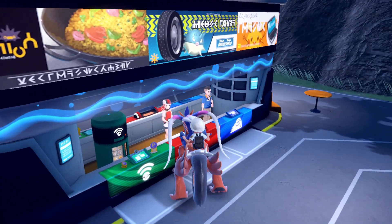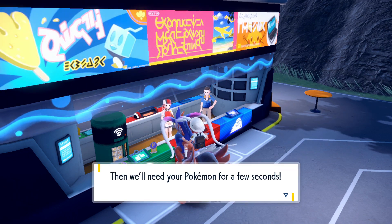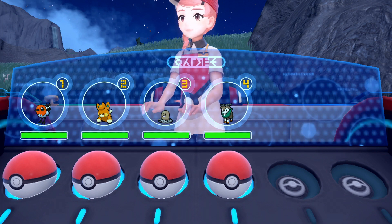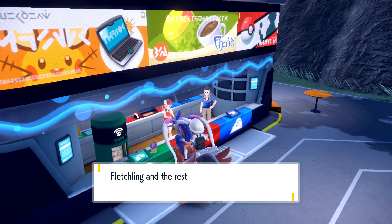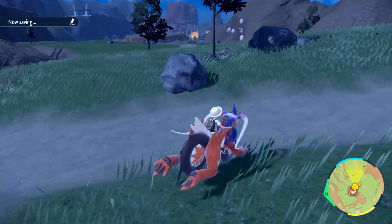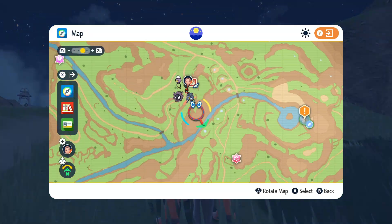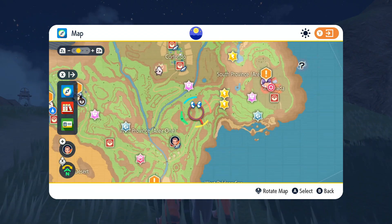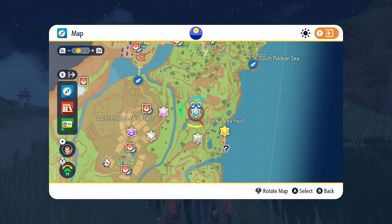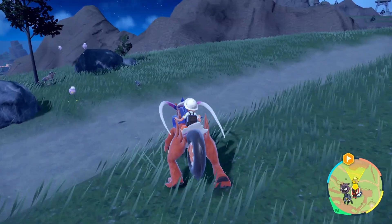Oh thank Christ! Still up and about, yeah — I can't go to sleep in this game, there is no 'go to bed' option. Now that I'm here, god this map is not great. I want to go to South Province Area 4. What is that thing? We'll set that as a destination so I know I'm headed the right direction.